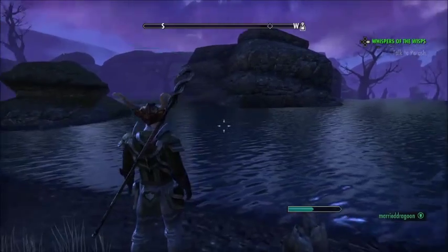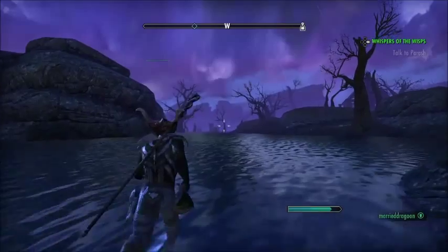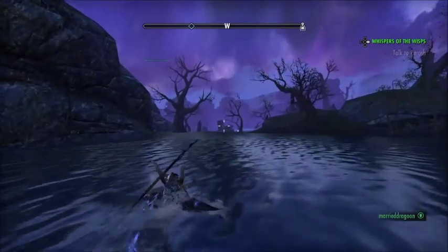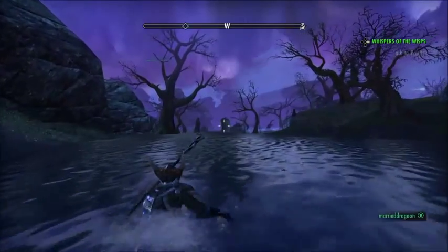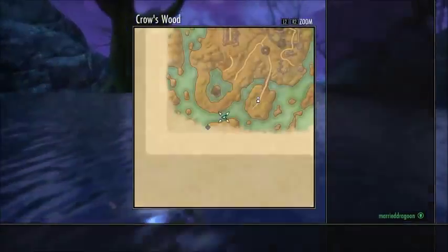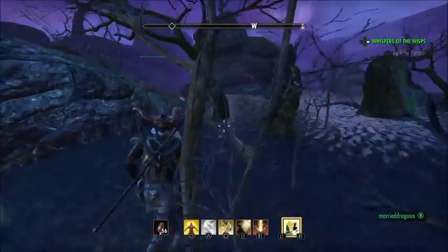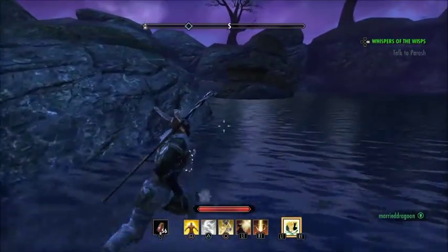You're going to notice the large sort of island right there in the middle that my cursor is on. You need to swim to the right of that island. If you do not swim to the right of that island, you will get lost — which I happen to have done multiple times while trying to shoot this video. So I'm warning you guys: do not make the same mistake that I have. This Sky Shard is probably the hardest Sky Shard to find on the entire Stonefalls map in my opinion. But it is here — you just need to swim around to get to it.